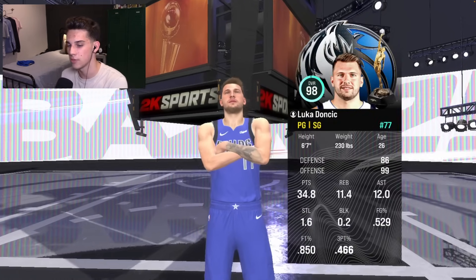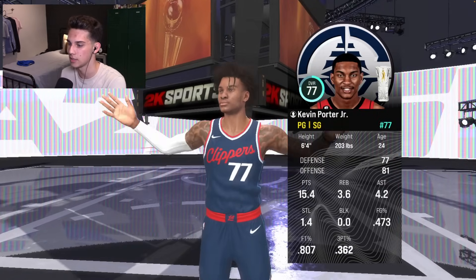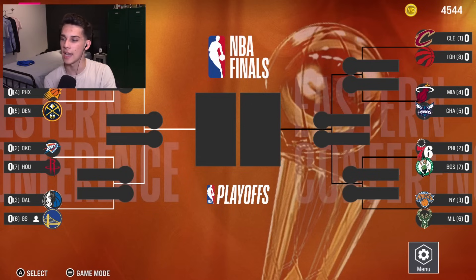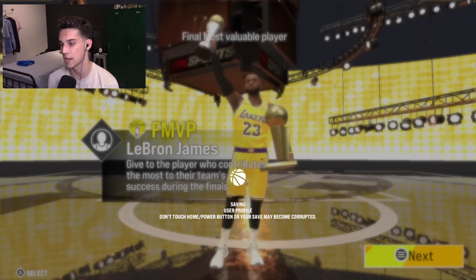Looking at the All-NBA teams — 2K is back with no face scans for rookies. Kevin Porter Jr. came back and won sixth man of the year and he's not even in the league. The Lakers went 60 and 22 in the sim. LeBron wins another Finals MVP. The VC farm method still works — it's literally a way to get unlimited VC in about an hour to max out your build. I highly recommend a video by my boy Skinny; I'll have that link in the description.